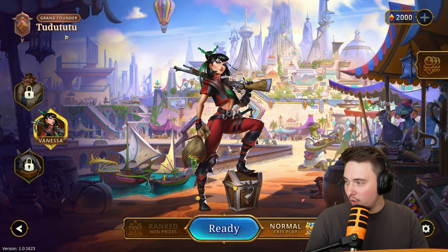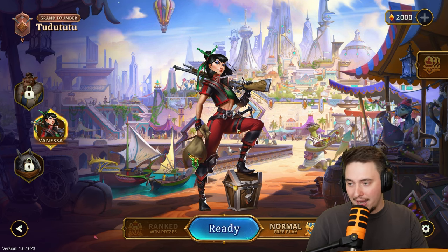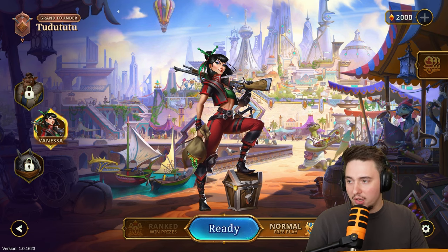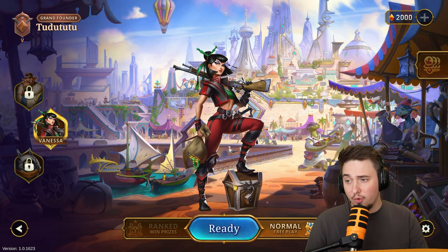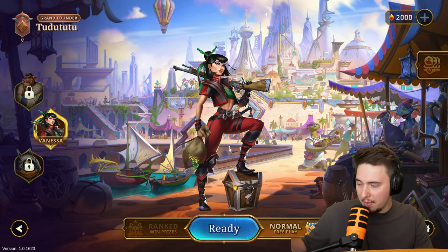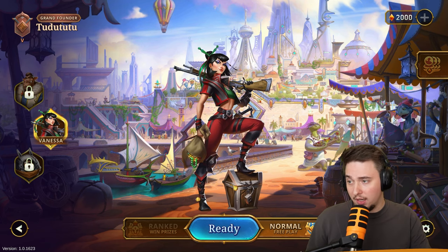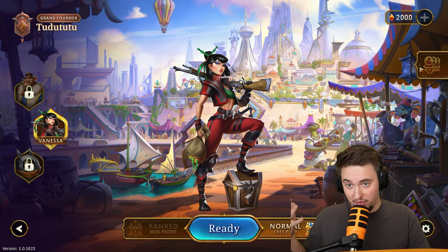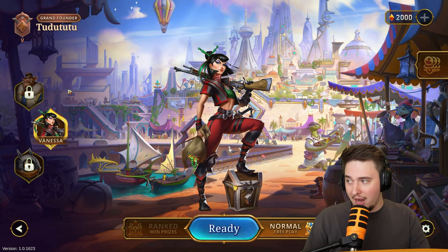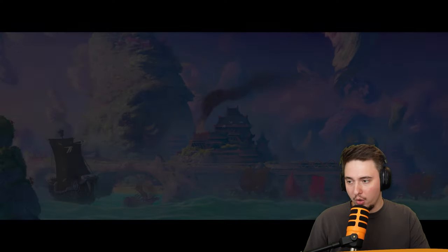We got three characters that are possible right now to play in the beta. If you want to check out the game yourself, there's an open beta in December, but right now it's just for people that paid for the founder pack and are able to get into the closed beta. We got one character unlocked now but we can unlock two more, with more to come.